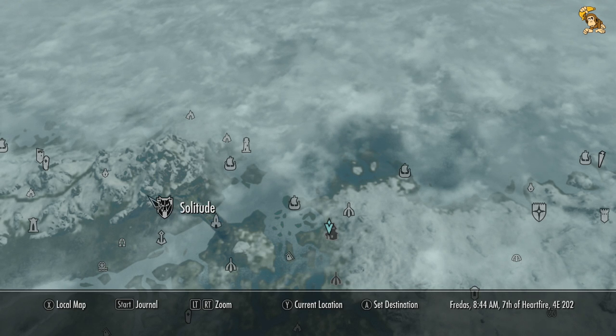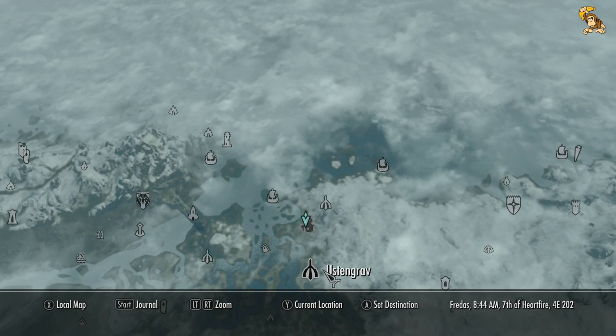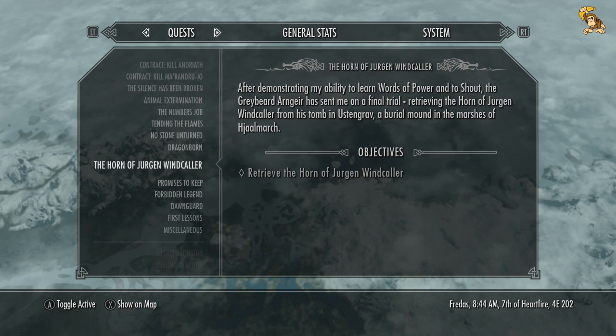But before we go visit Delvin in Riften, I'd also like to unlock Ostengrav, because that's part of the main storyline for Skyrim. It's actually a mission we got from the Greybeards ages ago when we first went up to meet them — they asked us to go and retrieve the Horn of Jürgen Windcaller, which is in Ustengrav. From what I remember, Ustengrav is full of Draugr, so it shouldn't be a problem.